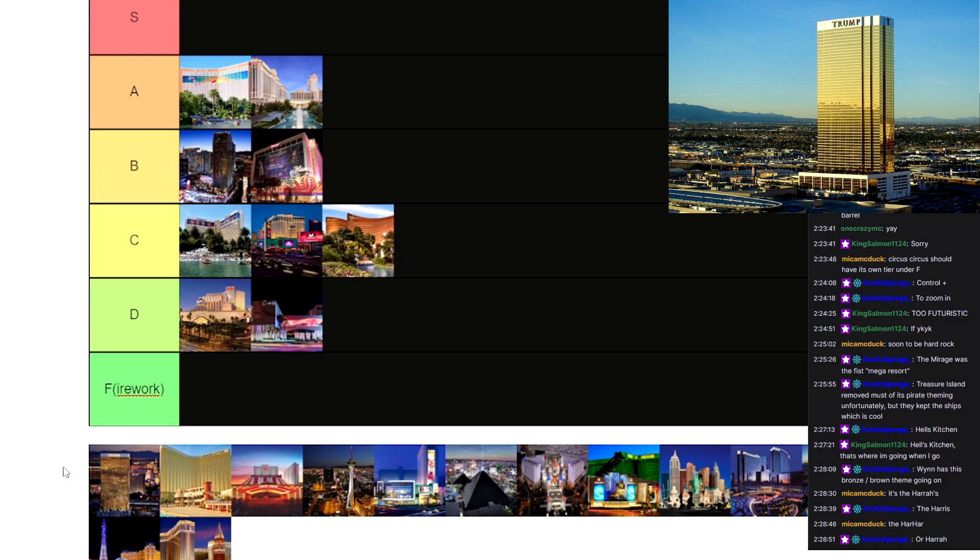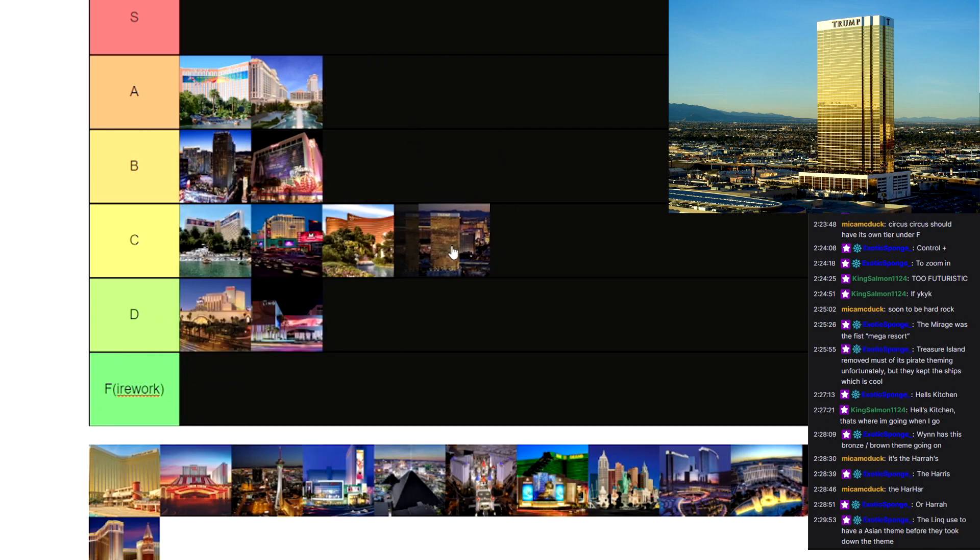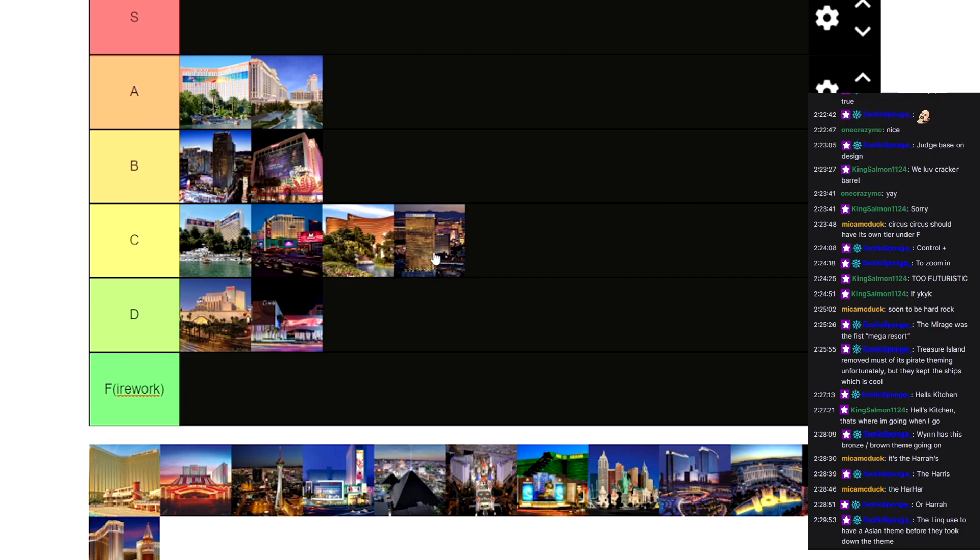We got Trump Tower — not even on the Strip, it's off the Strip a little bit. It doesn't have a theme, it doesn't have anything going for itself other than it's owned by Trump and it's big and gold. But the design — it's just a big old tall tower. I think it honestly looks pretty cool. It's not the typical Vegas crazy look, but it does look modern and I kind of like the design of it. So I'm not going to give it A or B tier — I'm going to put it in C tier. It's not going to be down in D because I like the design.